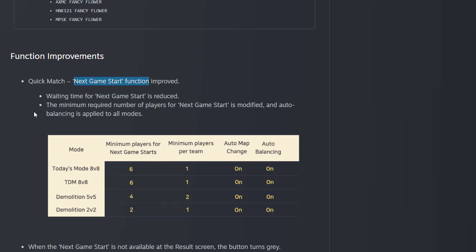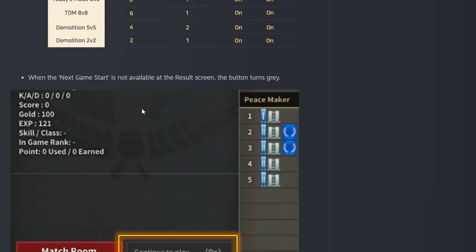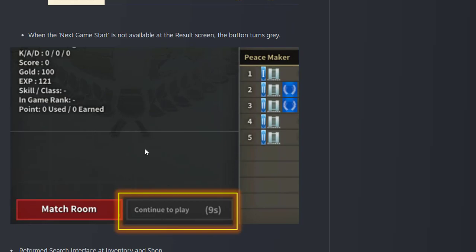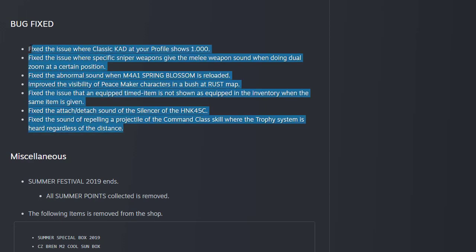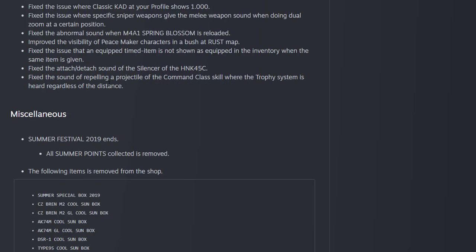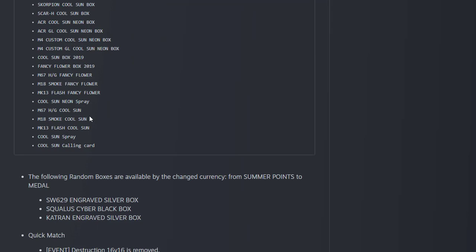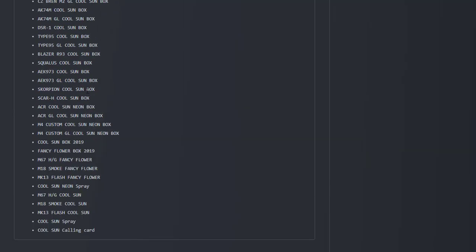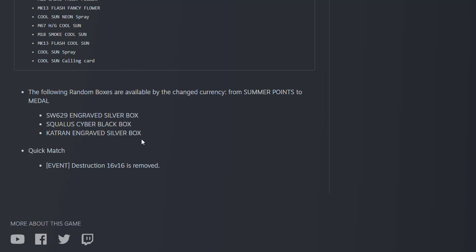For function improvements, the minimum players for the next game start function are updated: six for stadium, six for television. Bug fixes are also included. You can read through those. The Summer Festival 2019 event has ended and related items, including the neon box, have been removed.